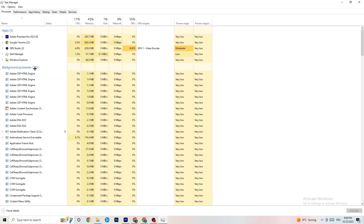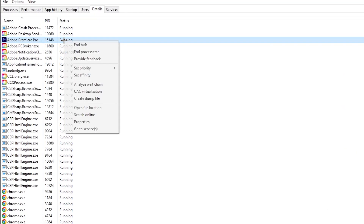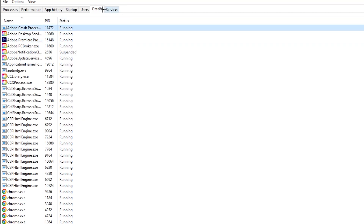Next, go to the 'Details' tab and search for your game process. Right-click it, hit 'Set priority,' and you'll see it's currently set to Normal. Change it to High or Real Time — try both to see which works better. Hit Apply and then you can exit.